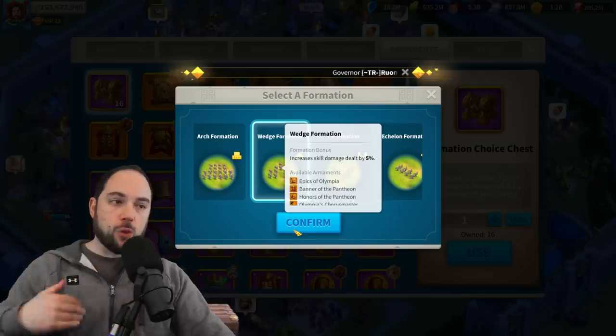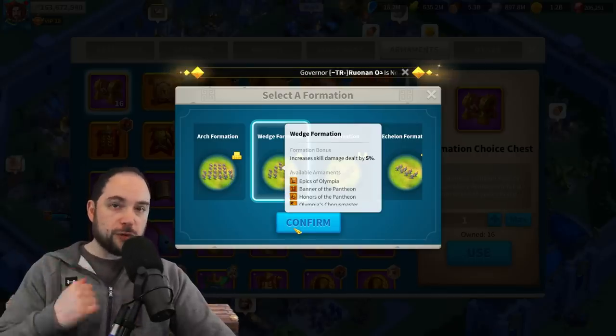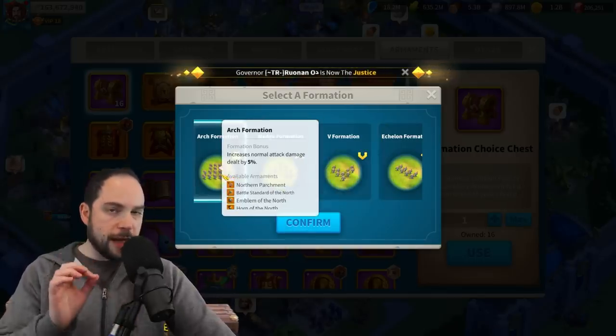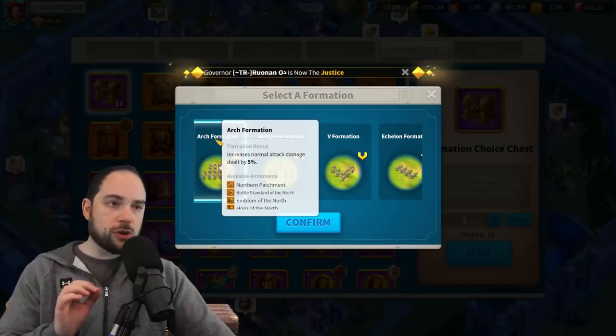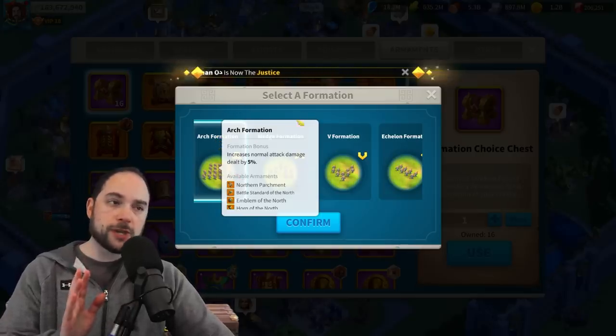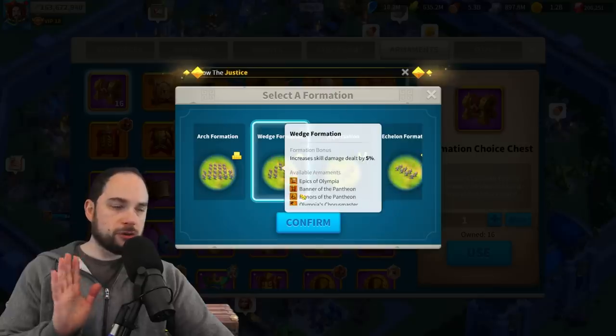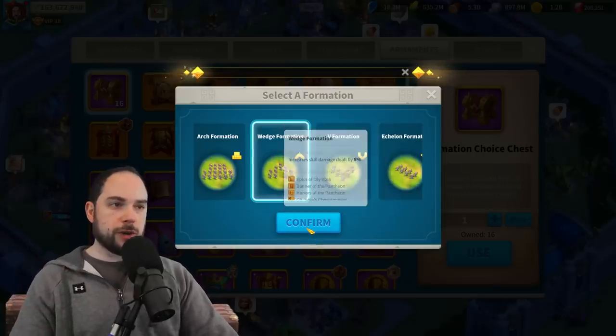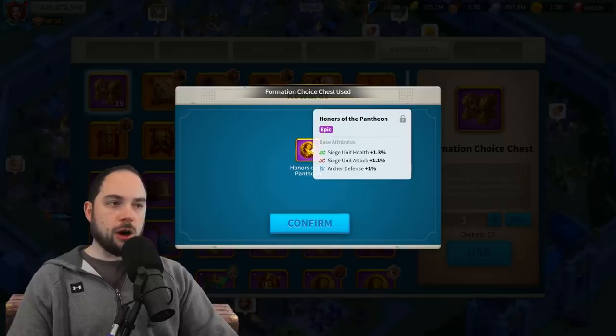For me, I think wedge formation is the jam — for field fighters, rally leads, and garrisons, wedge is the jam. Arch formation could also be very good for garrisons and rallies that are anti-swarm focused. But without going too in-depth on that, I'm going to do wedge. So here we go — wedge it is. First pull: Honors of the Pantheon. Total garbage — siege, siege, archer defense. Tragic.